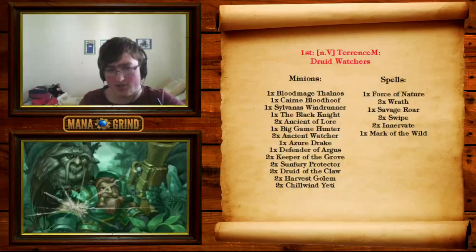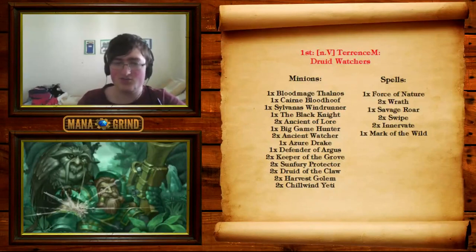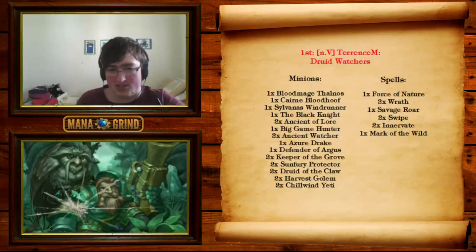There's one Big Game Hunter as a Ragnaros answer. Druid doesn't have hard removal, so you need the semi-hard removal of minions like Big Game Hunter and Black Knight. Then we have two Ancient Watchers along with one Defender of Vargas, two Keeper of the Groves, and two Sun Fury Protectors as the Shields Up Engine. The Shields Up Engine involves using Ancient Watchers as defensive and offensive tools — we've got three defensive enablers and two offensive enablers in the case of the Keepers. The Keepers also have a lot of extra utility: silences and two damage. They're just never dead — very, very powerful in Druid decks in general. We also have Azure Drake and Chillwind Yeti to set up the mid-game. Yeti trades more evenly than Azure Drake but has less overall utility. Druid of the Claw is one of the singular best 5-drops in the game. Lastly, two Harvest Golems really help against aggro decks — this deck is very good against aggro with the Ancient Watchers, Harvest Golems, and Druid of the Claw, which you can Innervate out, for example.